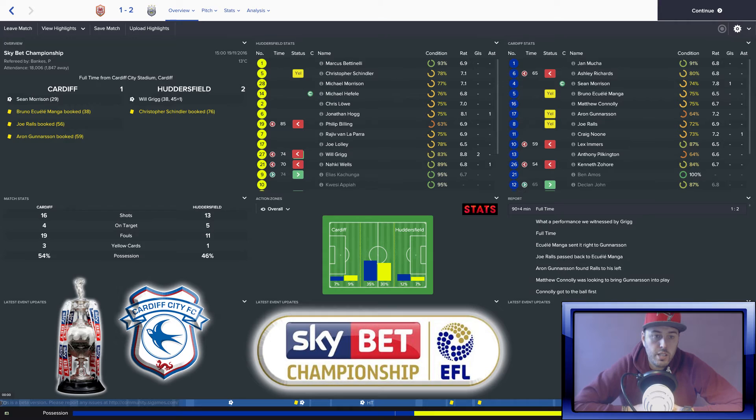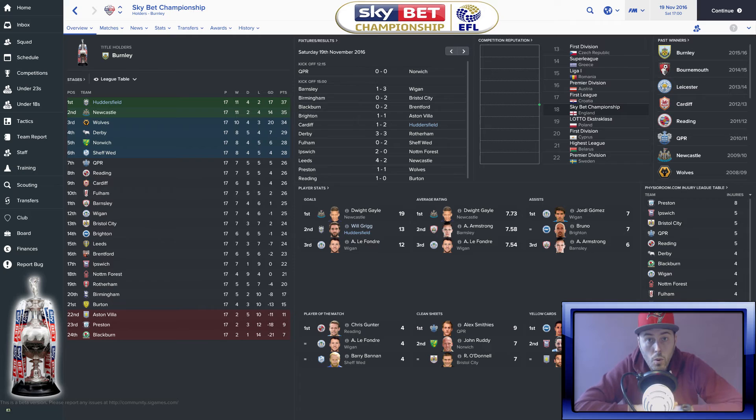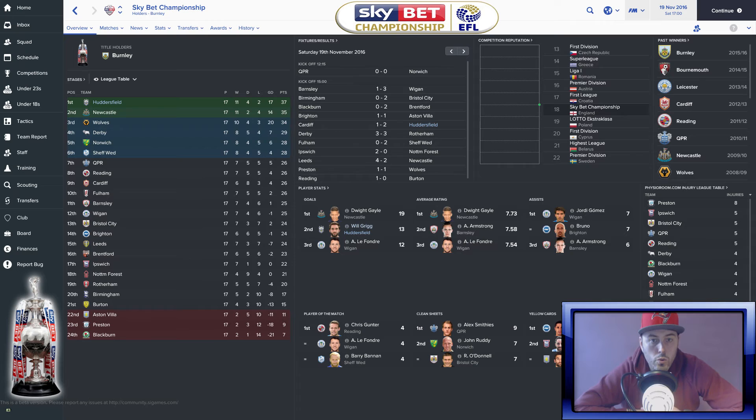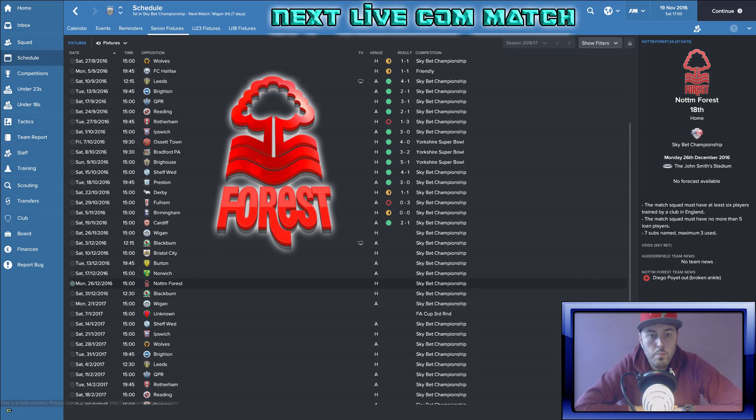Full time. 2-1 here at Cardiff — what a victory! The team talk: I'm passionate and tell them well done lads, that was a good win because they battered us and kept the pressure on but we defended as a unit and the defensive tactic worked. Final stats: 2-1, two goals from Will Grigg, we had 13 chances to their 16, they had 54% possession to our 46%. Hogg was on an 8.1 — brilliant game. Looking at the Sky Bet Championship, we are top of the league, two points clear of Newcastle who got beat by Leeds 4-2. Wolves drew, so it's a great weekend for us.